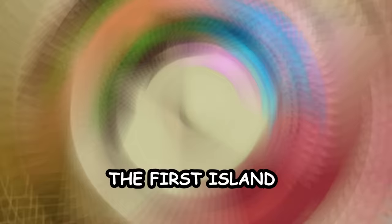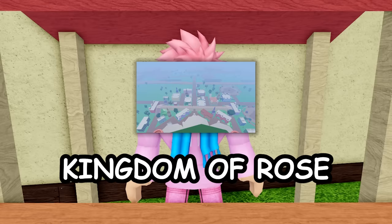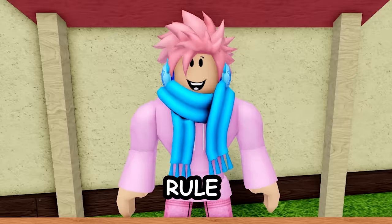Next up is the blox fruit dealer, probably the most popular NPC in all of Blox Fruits. He's first found on the pirate starter island but also appears at the marine starter island, middle town, kingdom of rose, the cafe, mansion, and port town. He sells you fruits but won't always have them in stock — the stock changes periodically. He must always have at least three fruits in stock.